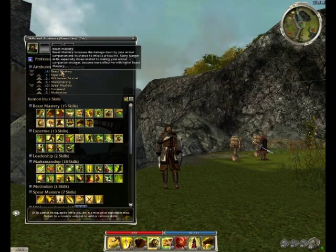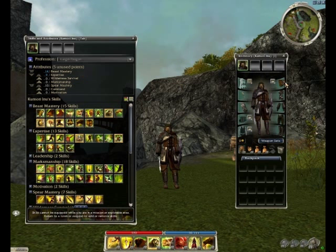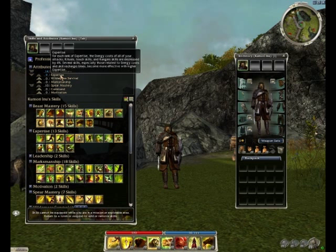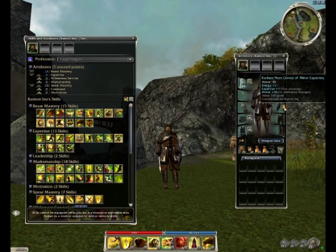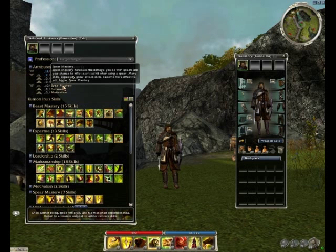I'm running 14 in Beast Mastery — that is a plus one mask of Beast Mastery with a plus one rune on top of that. I'm also running nine in Expertise, that's eight Expertise plus one on the Expertise of my gloves, and I'm also running 10 in Spear Mastery since this build is actually using a spear with spells.